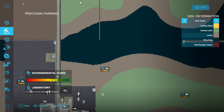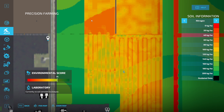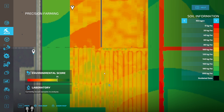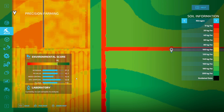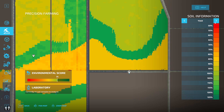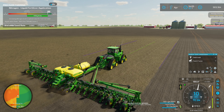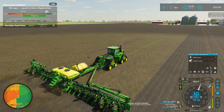Corn of course is one of those crops that takes a fair amount of nitrogen in the game, and for that matter in real life as well. We are variable rate applying our fertilizer and variable rate applying our seed here as well — that's all thanks to the Precision Farming mod. It's a free DLC for the game, technically more of a DLC but at least it is free. It definitely changes up the game mechanics as far as fertilizer, lime, and all that good stuff is concerned.